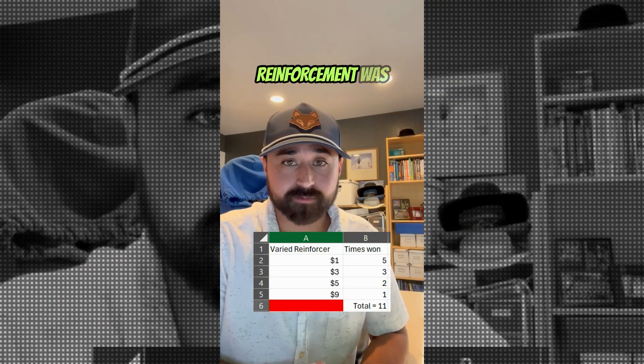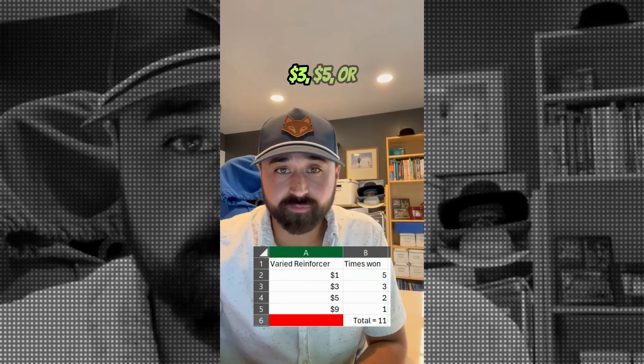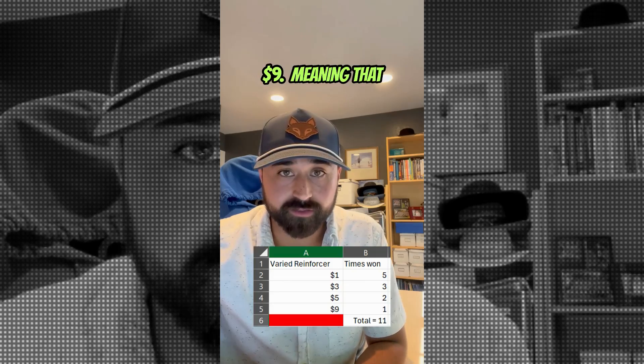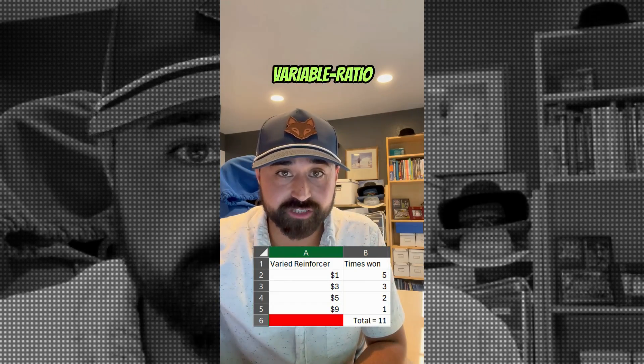Each time reinforcement was delivered, it varied amongst 4 different categories. The machine either gave you $1, $3, $5, or $9, meaning that each of these reinforcers is also on its own variable ratio reinforcement schedule.